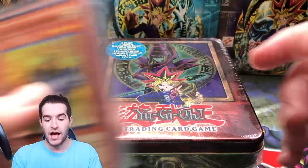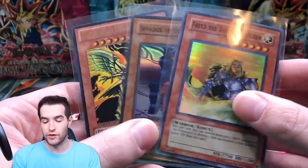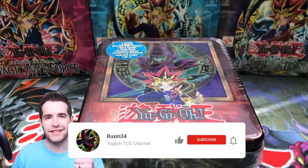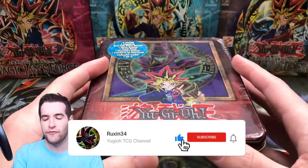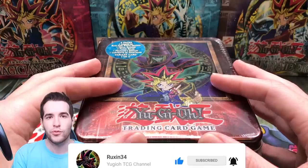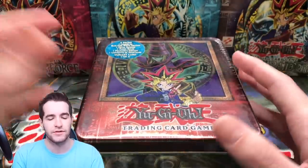Before that, the giveaway — I'll be giving away these three cards: first edition Invader of Darkness, Free the Brave Wanderer, and Winged Dragon of Ra. All you gotta do is like the video, be subscribed, and let me know how many foils you think we'll pull out of this tin. There are five packs, so zero through five — put your guesses in the comments.